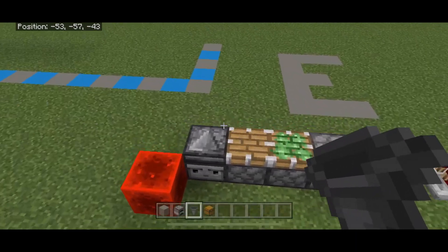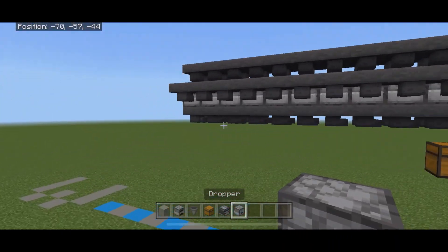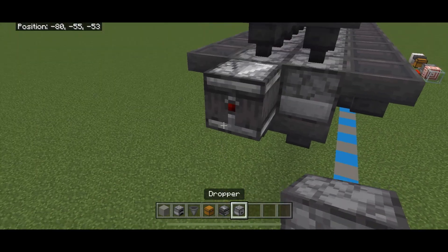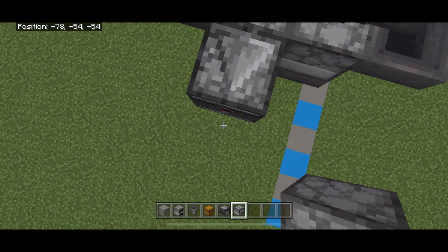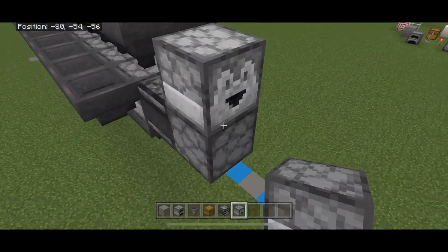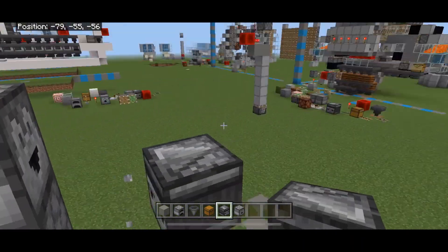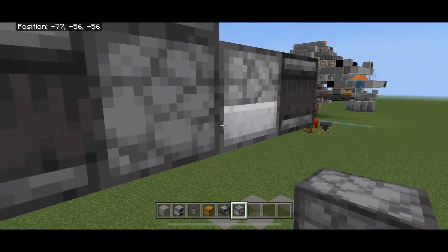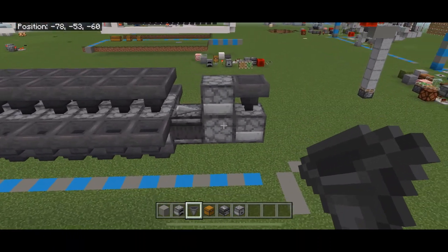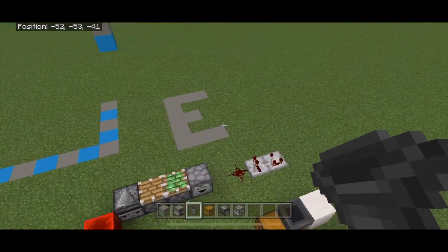Next we need a T flip-flop coming out of the back of this thing. Grab an observer, droppers, and we already have hoppers. You want an observer coming out of this furnace, then a dropper facing straight up off that observer. Then put a dropper facing outwards on top of that dropper. Get some temporary blocks, come out two from the bottom, break that middle block, and face a dropper back into the other dropper. Break that block and put a hopper on top of it.